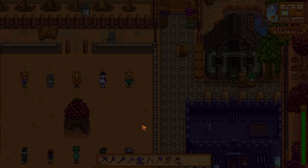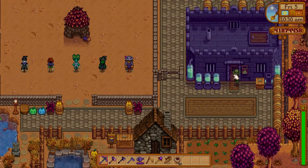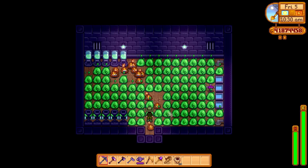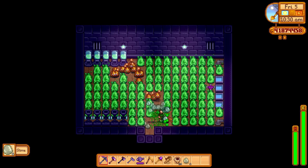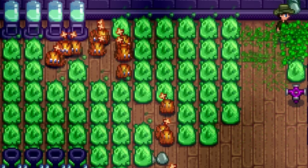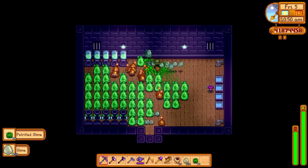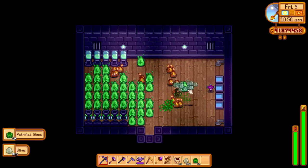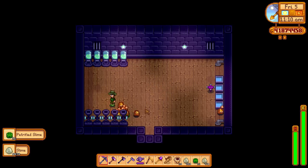We also have the slime hutch — I did a video on this, it's the first time I ever used it. I filled it out with lots of tiger slimes and we can use all of these slime eggs, get all of the slime — this is a good way of making lots of money. I've got the slime charmer ring so they aren't hurting me.